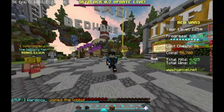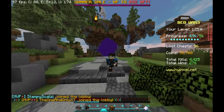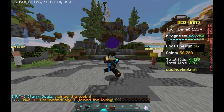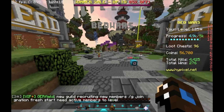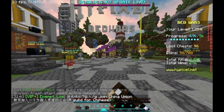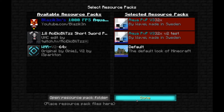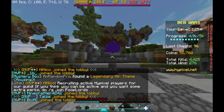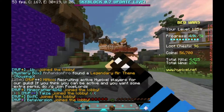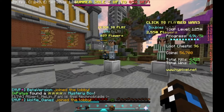Ladies and gentlemen, welcome back to another Minecraft video. Today we're going to be playing some Hypixel, but rather than just normal Hypixel bedwars, we're going to be doing the no-crosshair challenge. As you can see, usually in the middle of my screen there is a crosshair — something like a triangle — that's where I'm going to be hitting. But today we're going to remove that, so let's jump right into the game.